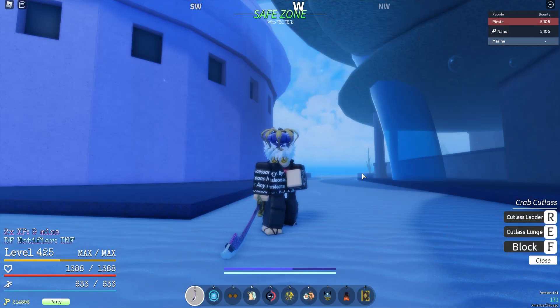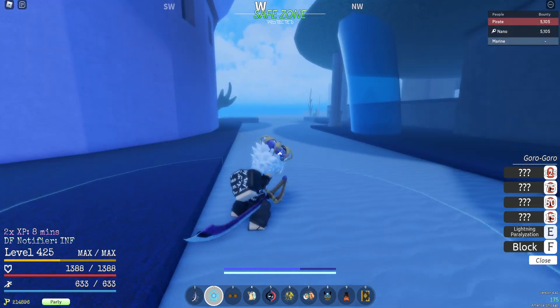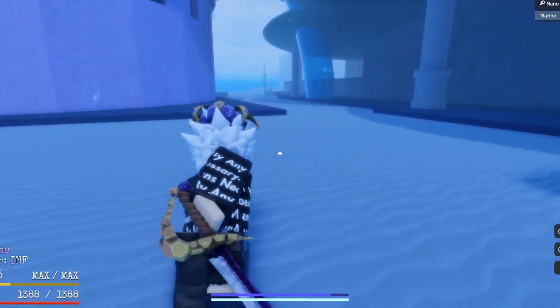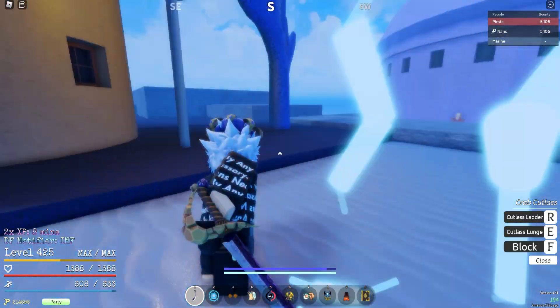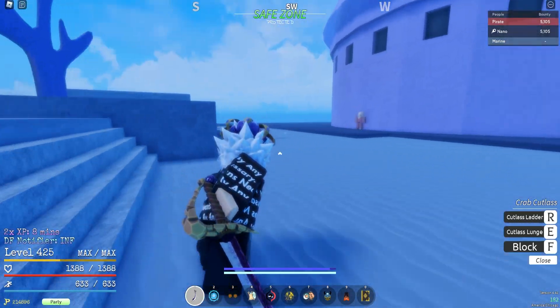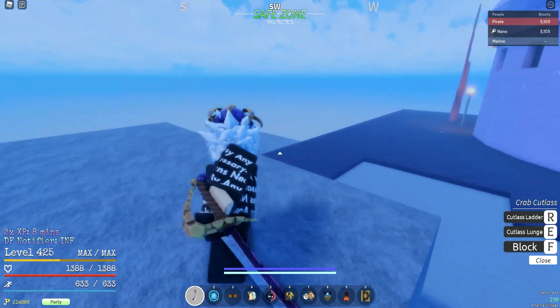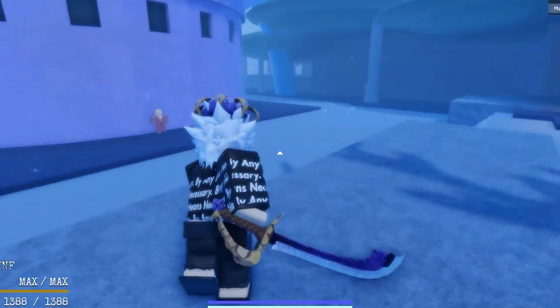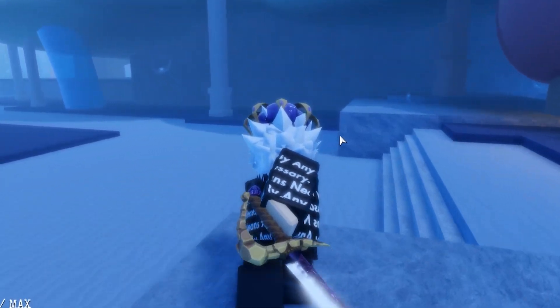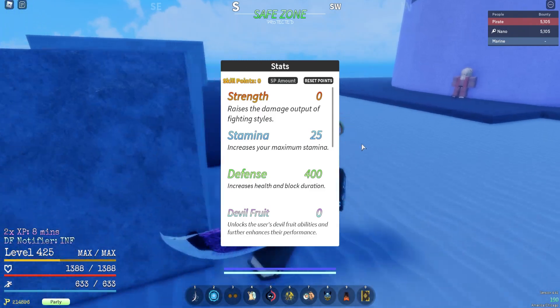All right YouTube, today I'm going to be showing off my no-investment Goro build in GPO. If you put zero into Goro you still get the E-move — the E-move is a combo extender. So basically Goro is still a solid fruit to have. You still have the TPs, and as long as your weapon is good — my crab cutlass has a guard break. Lunge is a guard break combo extender. If you're really good at M1ing you could make this build work. It's way better with Black Leg too, but I was too lazy to get it, so I have Roku for today.